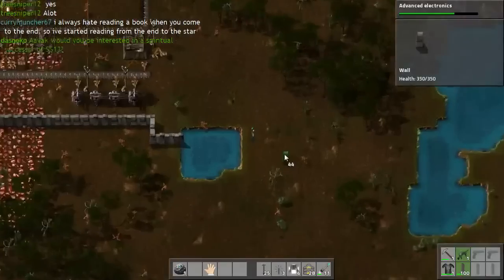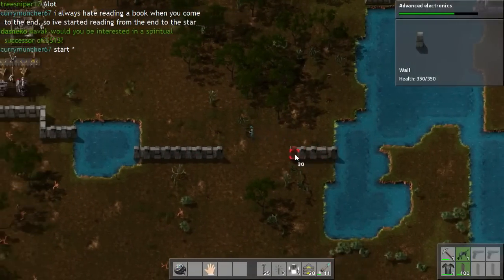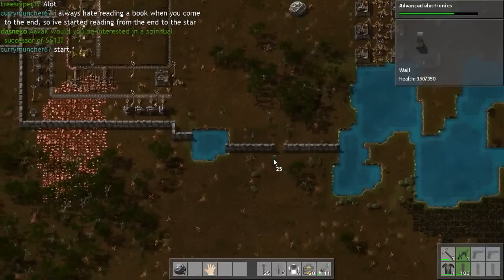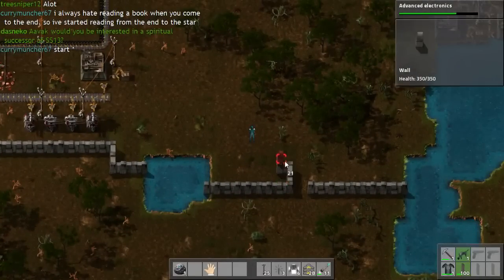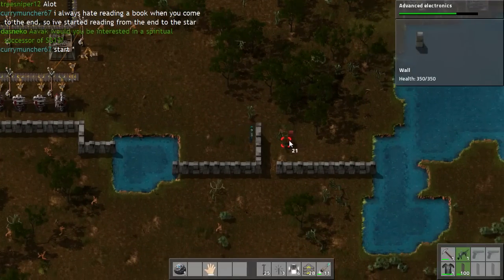What I'm thinking is possibly making another entrance area down here, so that if I need to, I can leave through this area. I think that would probably be a good idea, honestly. Plus, I'll encourage the aliens not to break my walls.